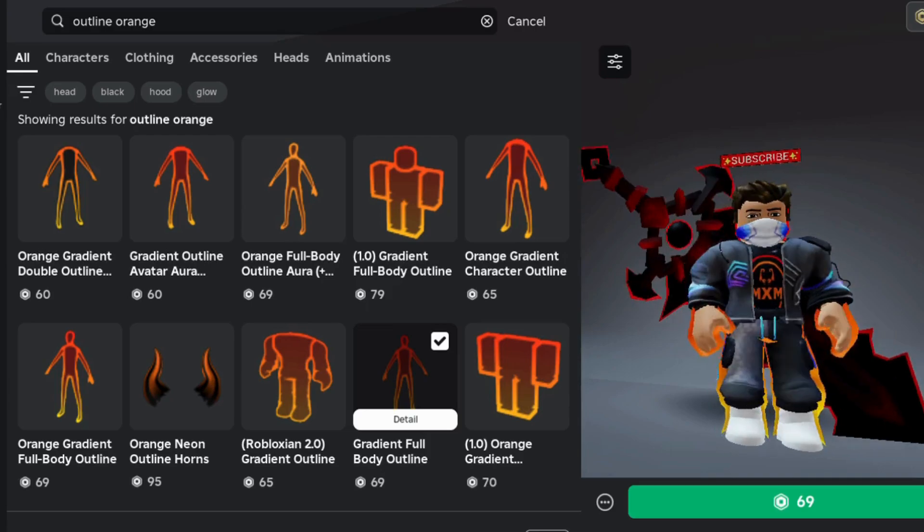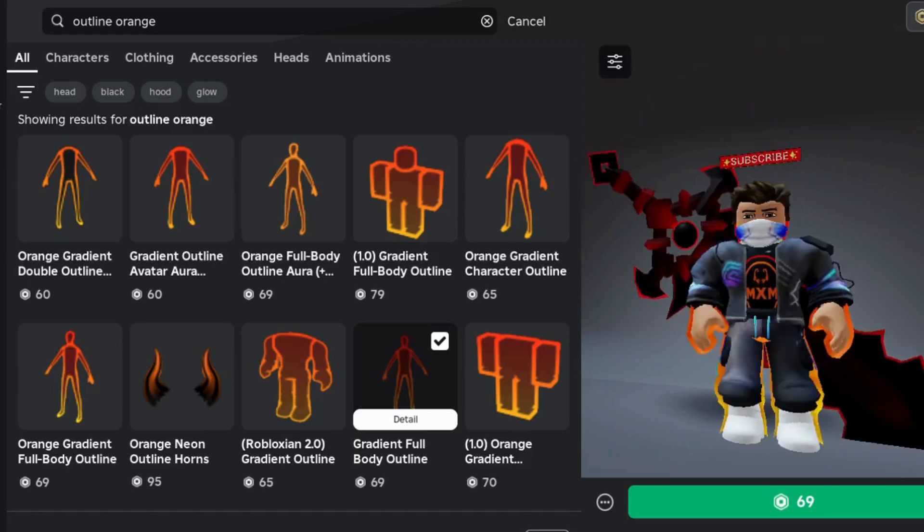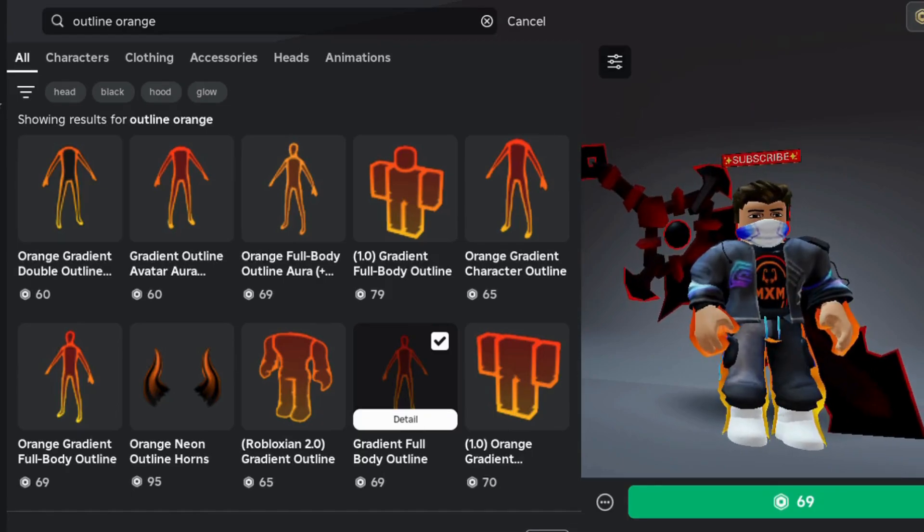Now we are buying this grading full body outline that gives your avatar a nice look. It costs 69 Robux.